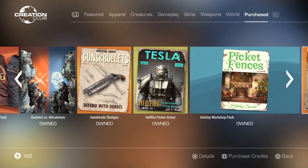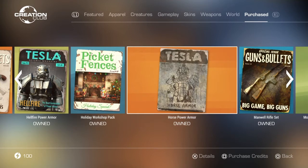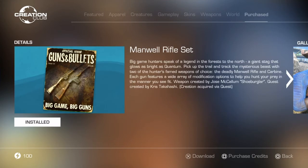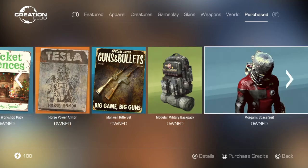The Holiday Workshop Pack is alright. The Horsepower Armor was one of the first ones added to the Creation Club — it's got a pretty boring fetch-and-receive quest, which reflects the early Creation Club content. The Manuel Rifle Set has a really good story — it's the one where you find the glowing Rad Stag. Definitely get that one if you're interested in a really good story.